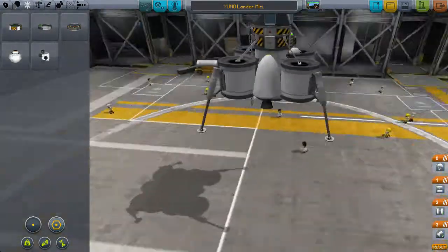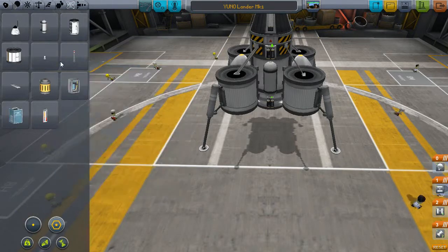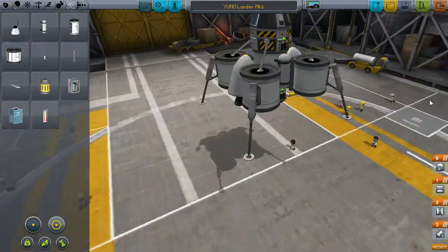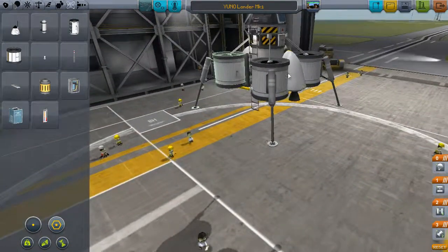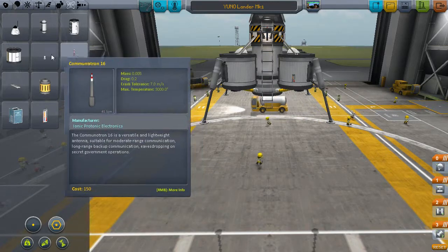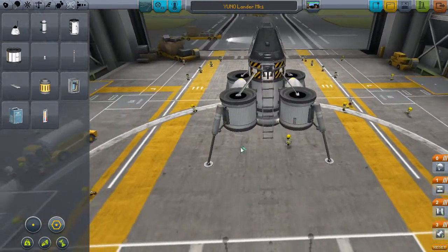Wouldn't it be better to add a couple more science experiments? There's a thermometer — should we put a thermometer on there? Yeah, let's put a thermometer on there just for the hell of it. And the barometer. Let's put it there. I'm not even sure what that does, but never mind. Yep, this looks pretty fine to me.